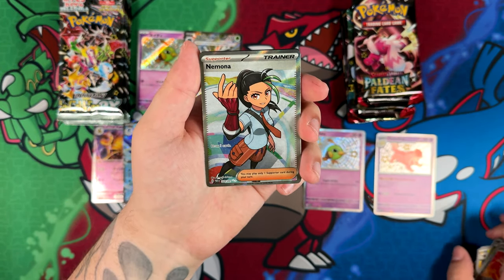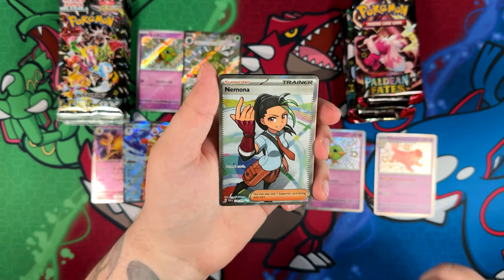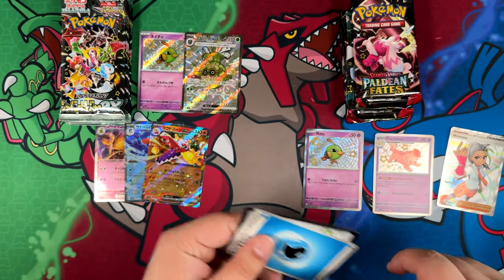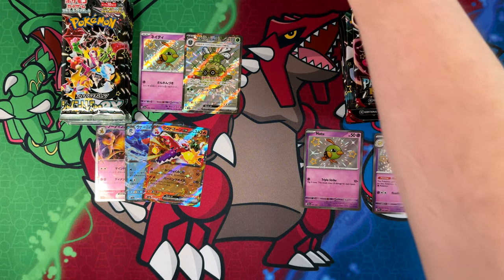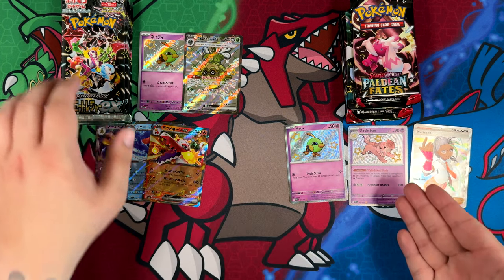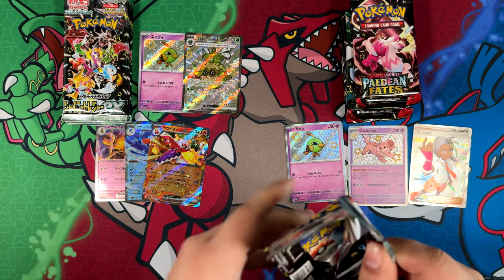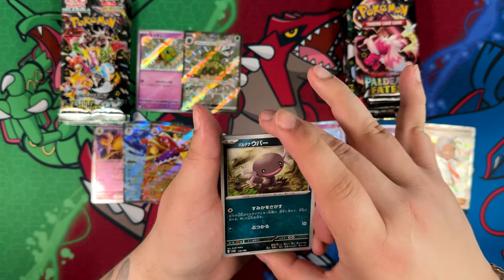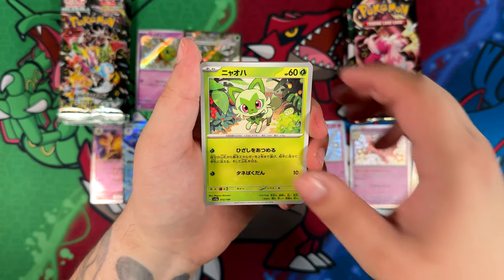Here is a Nemona — that's actually an Ultra Rare. Unfortunately, this is also bulk. I can't believe it — this is like a 50 cent card or something, ridiculously cheap. Still an awesome pull. I already have the Nemona, but I wouldn't mind pulling the special illustration rare of that Nemona because that one looks really, really cool. But here we are — Nemona nonetheless. The Paldean Fates pulls are going to be worth more, but not for this one — 50 cents for that one, ridiculously cheap.